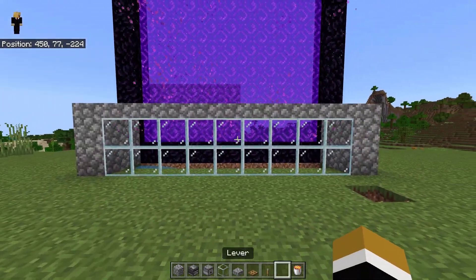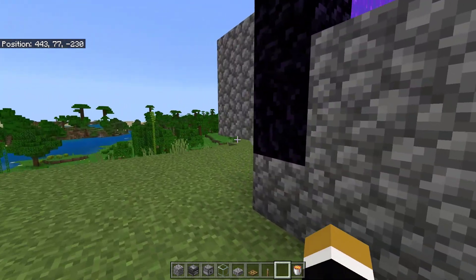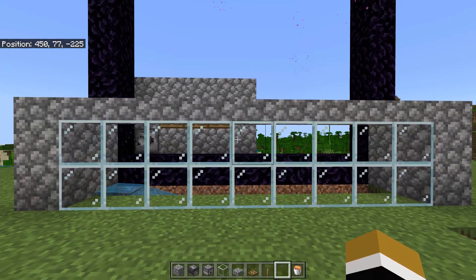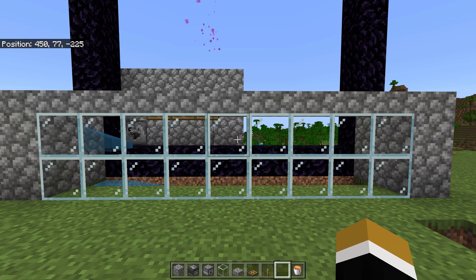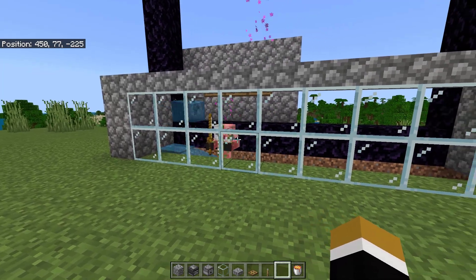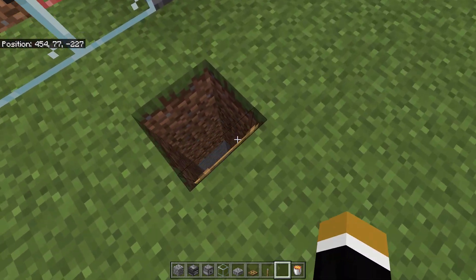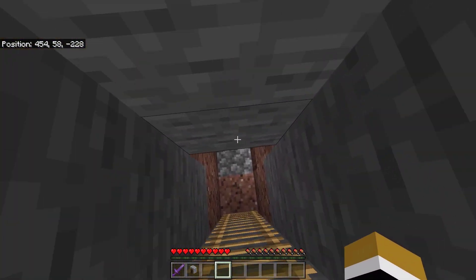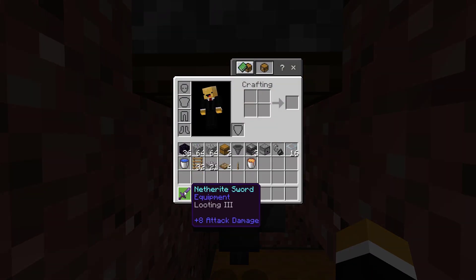Now your farm is ready. Flick the lever to start the farm. Now you can go down and enjoy your gold and XP farm. I recommend you use the Looting 3 enchantment on your sword to get maximum results.